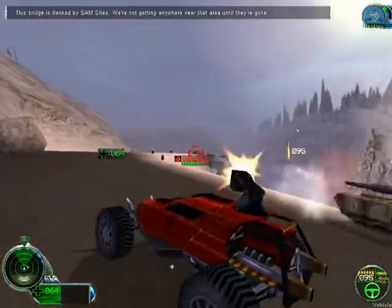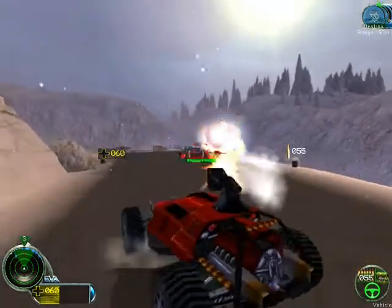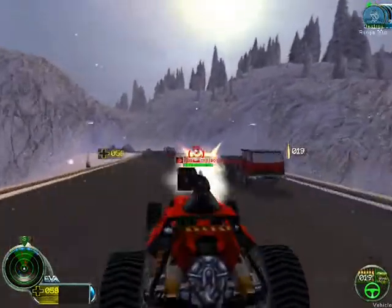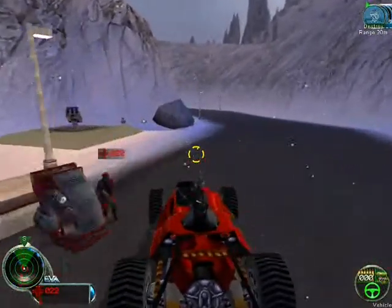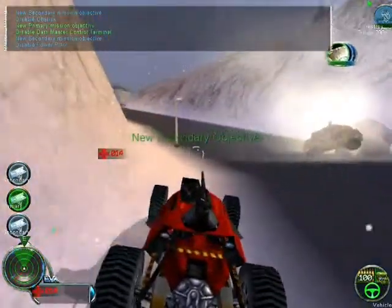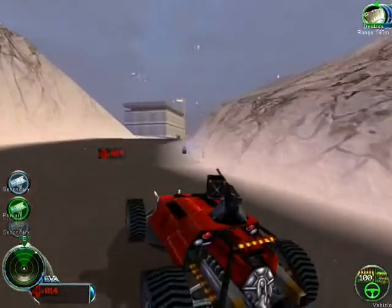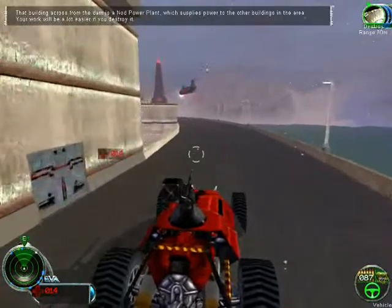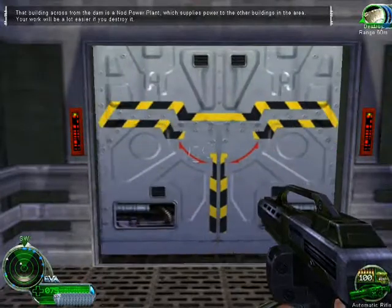This bridge is flanked by SAM sites. We're not getting anywhere near that area until they're gone. SADCOM shows you're approaching the base. That building across from the dam is a Nod power plant which supplies power to the other buildings in the area. Your work will be a lot easier if you destroy it.